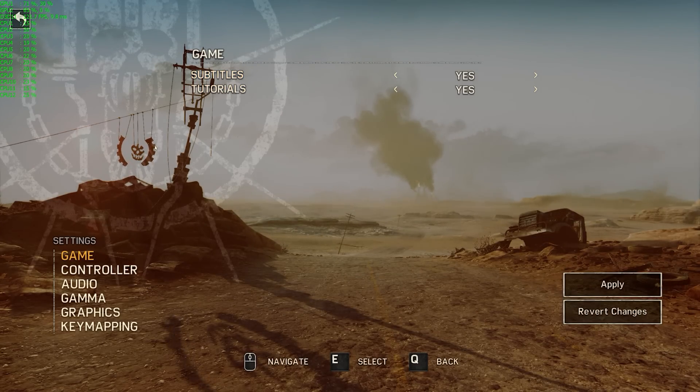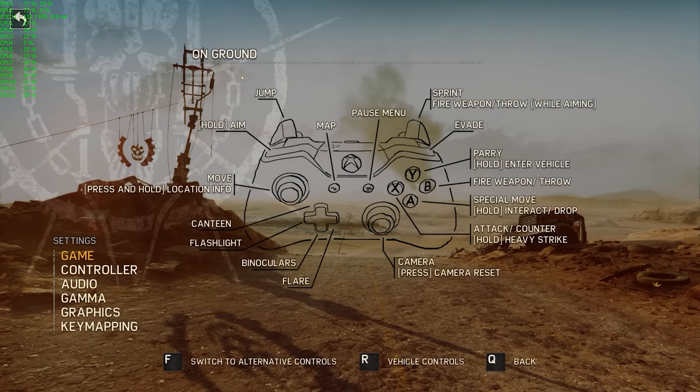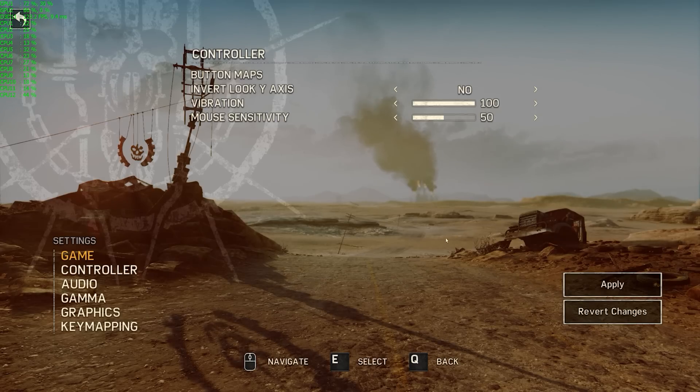Settings menu — let us begin. Subtitles and tutorials: nice and easy, nothing really to complain about there. Controller: first little complaint — button maps does not allow you to rebind; it only has an alternative set of controls. It's always nice to have controller rebinding. I don't use a controller for most of my games, but I think you should include that nonetheless, as some people do like that very much.